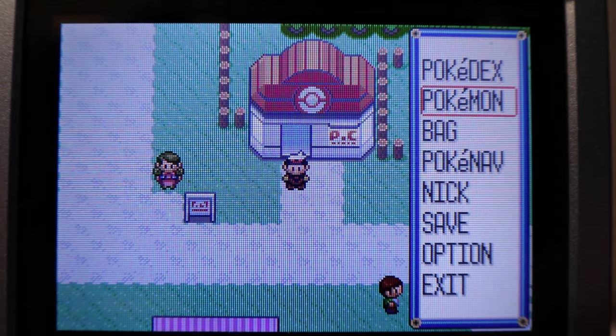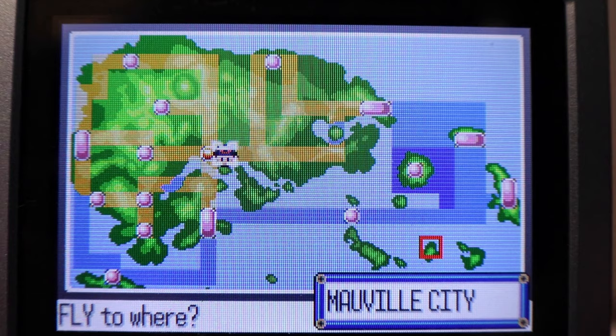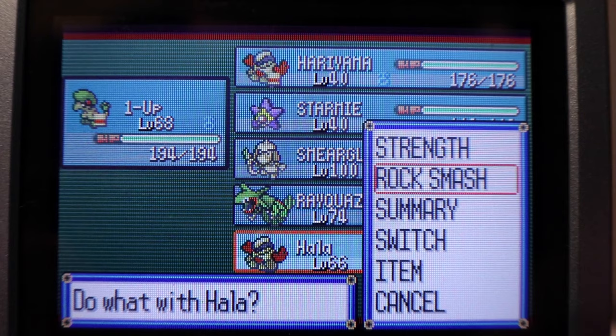Let's get into this. We are currently in Mauville City — let's go to my Fly Pokemon so you can see. We're at Mauville City right here. Now, what we're going to want to do is have a Pokemon with Rock Smash. This one has Strength and Rock Smash — you only need Rock Smash. You also want a Pokemon with Fly; I have Rayquaza. And then you're going to want a Pokemon with Surf.